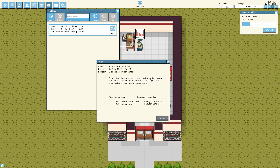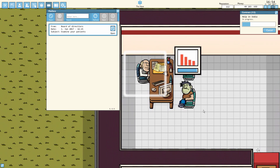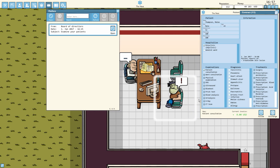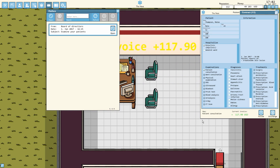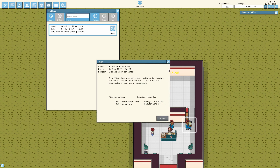The next quest says: 'An office does not give many options to examine patients. Expand your doctor's office with an examination room and a laboratory.' This guy is not looking good — he's all green, like we're dealing with an ogre. Matteo Thompson has a skin lesion — yeah, the skin lesion is probably the least of your problems right now. Take note of the current invoice: $117, only for a consultation. The moment we add an examination room, you'll slowly see the money go up. Let's start working on the examination room and laboratory.